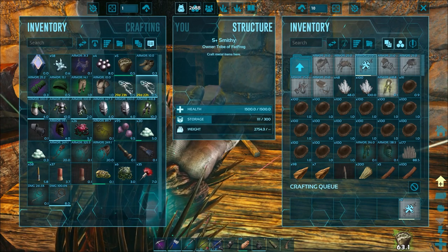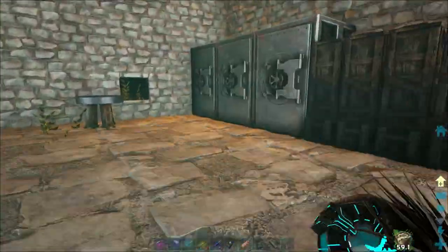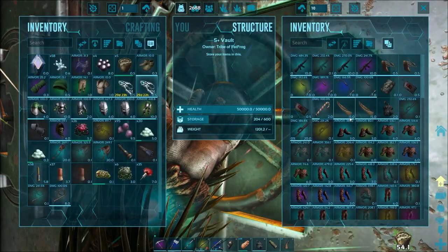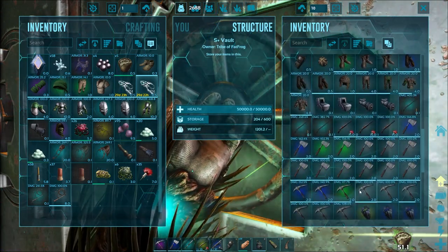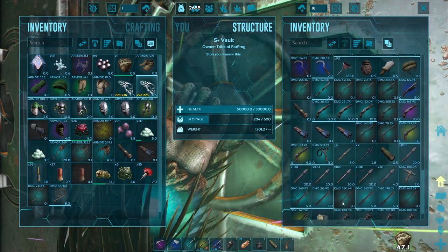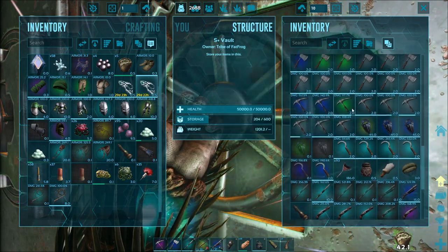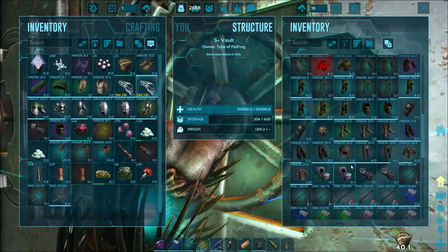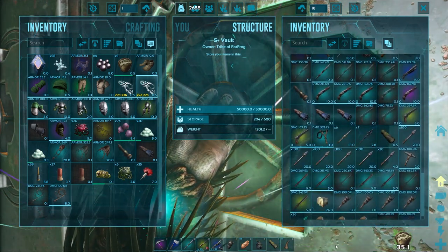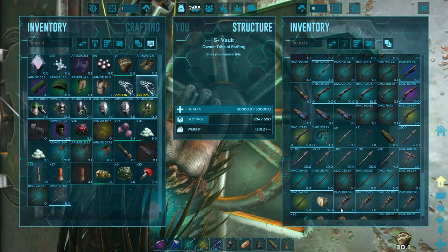I'm excited - haven't had a mantis for a while. Mantises are actually pretty good at collecting resources if you give them a pick or a hatchet, and they're really good in battle if you give them a proper weapon. They look super badass with those things in their hands. You can give them a pike, give them sickles and collect like a zillion fiber. I thought I had some swords in here - oh my gosh, we have one with 663 damage, that is ridiculous!